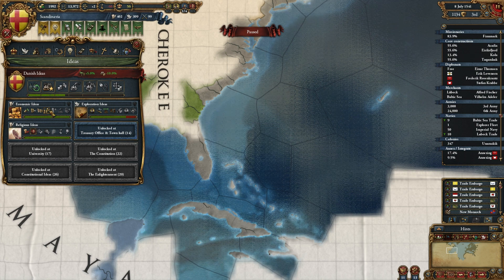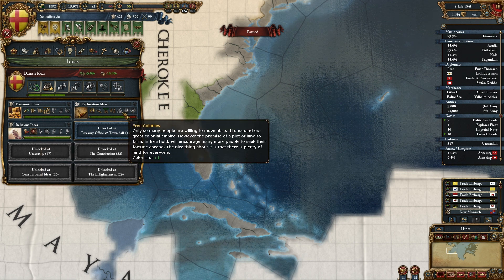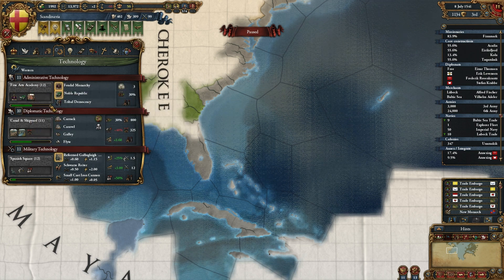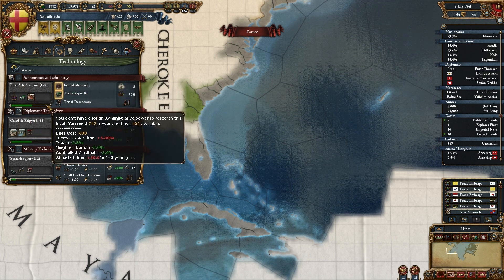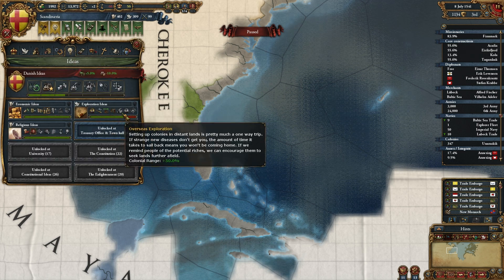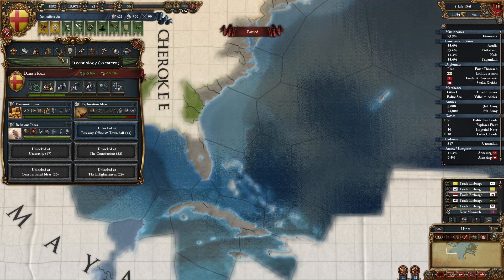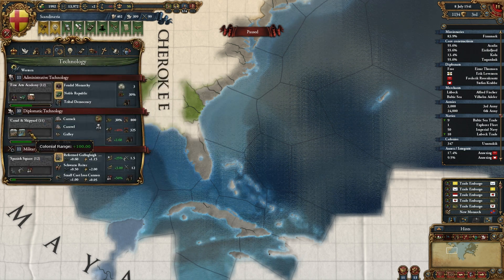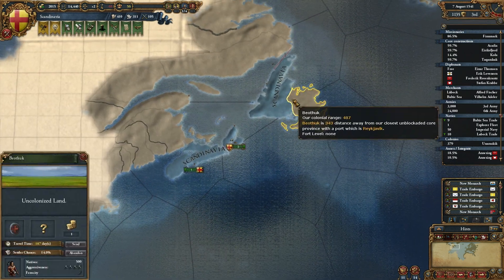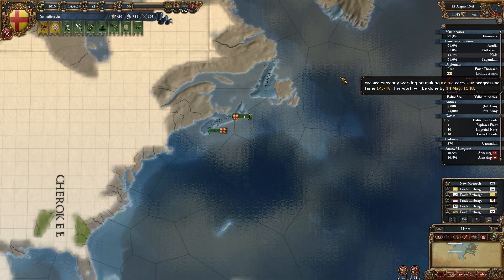We can invest in an idea. I don't think we need the extra missionary at this point. Let's just go for administrative technology. It's three years — yeah, we're going to focus on the technology right now. I really need this other colonist, but we need the tech first so we can extend our colonial range. I also want to finish up New Finland over here. Grab Beothuk, but that won't really be a priority right now.